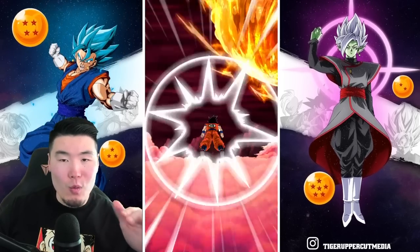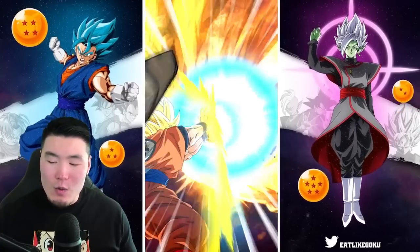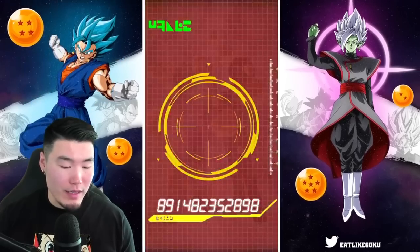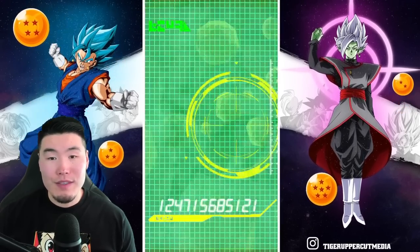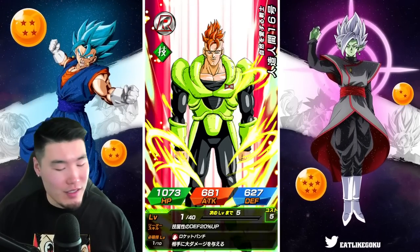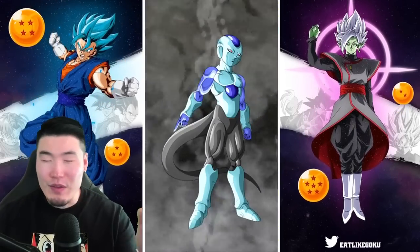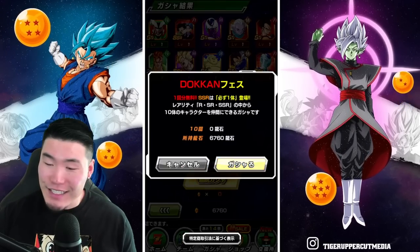Alright, last multi, guys. This is gonna be a one-round kind of thing. I know I've gotten a little overboard recently because we have so many stones, but I still want to be a little bit smart with how I spend them. I still want to make sure I have a good amount of stones for part two, and for future banners on JP, because I do intend to make this my main JP account. I don't want to waste too many stones unnecessarily when I already pulled both of the LRs. The temptation to rainbow them is there as well.